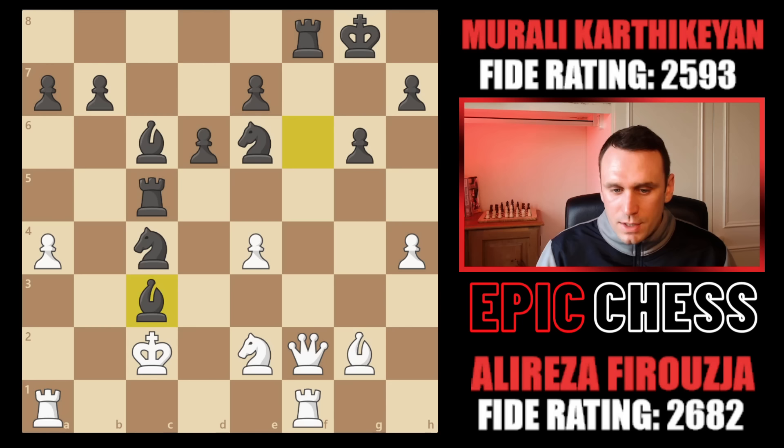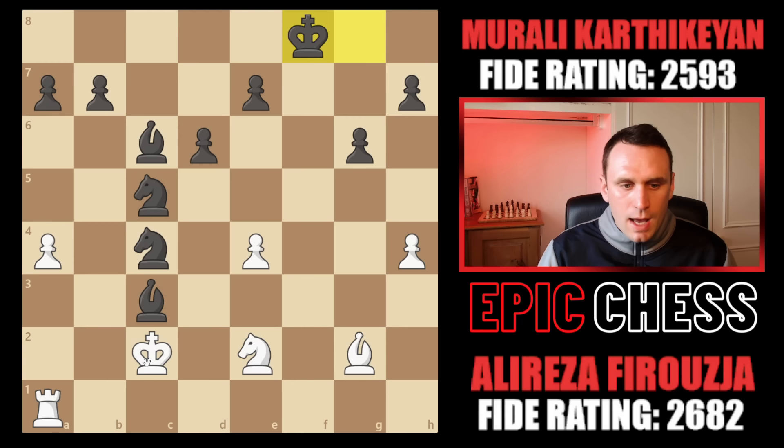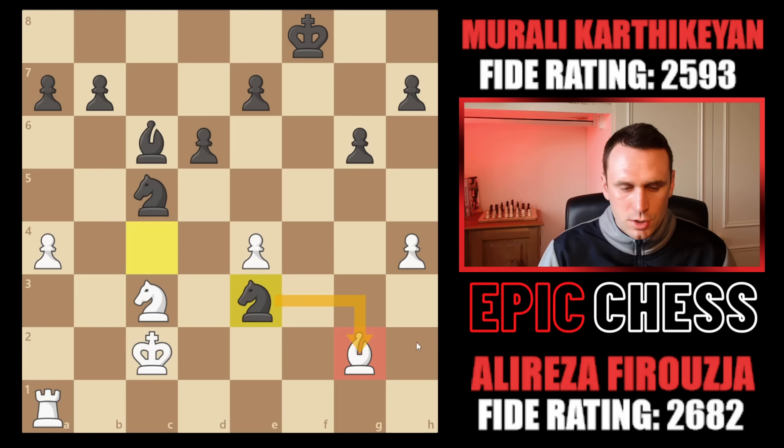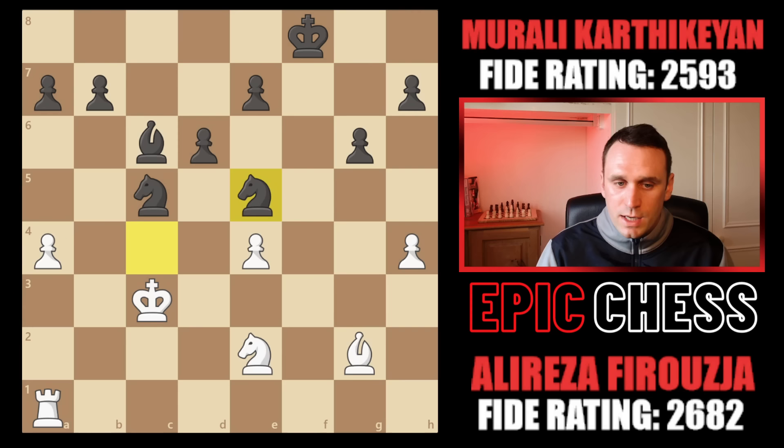This is what Alireza has planned — he chops on c5. That pressure around the king was just too huge. The knight recaptures, he takes on f8, king takes, and now he picks up this bishop. You don't go with the knight, because then you run into knight e3 check and you pick up the bishop. So instead he goes with the king, but now these pawns are really, really weak. The knight retreated, one of these is about to drop. Black is already three pawns up for the exchange — more than enough compensation, black is significantly better.